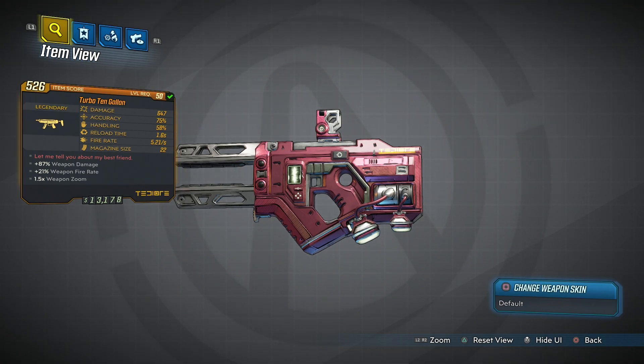Now to get this weapon you can get it from any suitable loot source, pretty much a world drop. But October 1st to the 7th they're doing something called Boss Week, where specific bosses actually have a higher chance of dropping some of these world drop weapons. Such as the Warden has an increased chance of dropping Echo, or Genevieve actually has an increased chance of dropping the 10 Gallon — for one week only though, so if you guys want to go ahead and get this, jump on here and try it out.